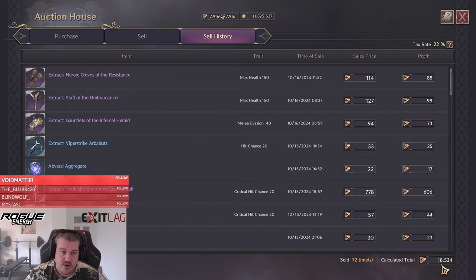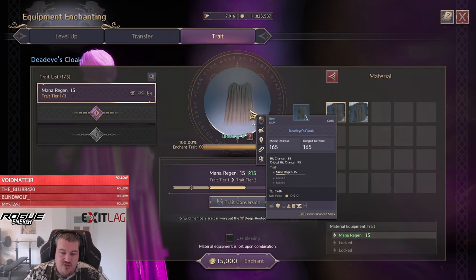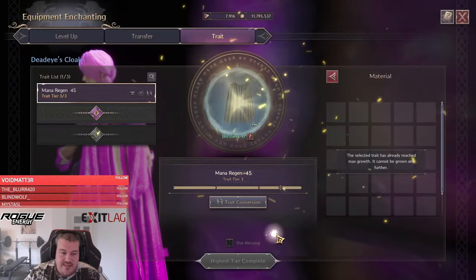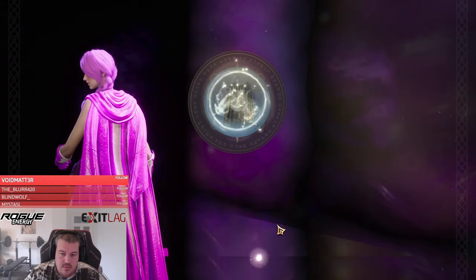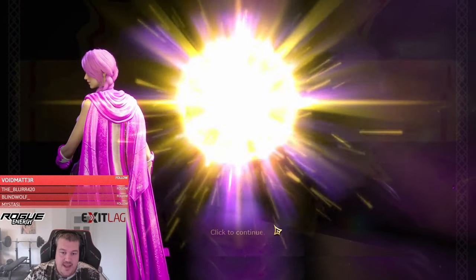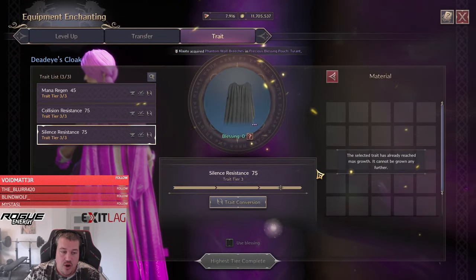Now that we have all our trades ready, we want to fully trade out that cloak first — even though we're about to sacrifice it. The reason is the amount of blessings we're able to unlock that way. By fully trading it, we get enough blessings to have almost two guaranteed upgrades on the new item.